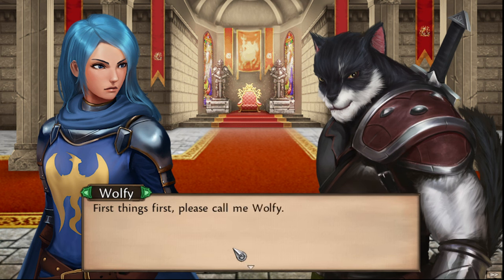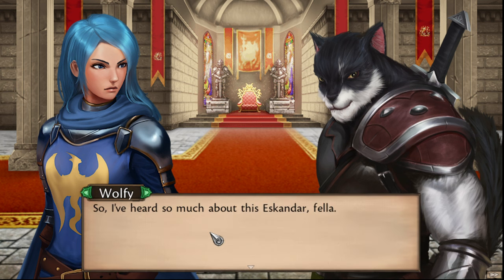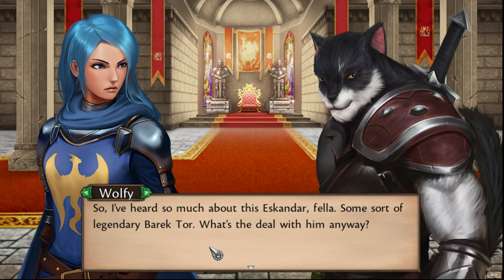Raskuja greets us: 'Greetings, human.' I ask him to call me Wolfie — 'Deal?' He replies: 'Yes, Wolfie. Raskuja will comply.' I've heard so much about this Eskander fella. Even though they speak with an accent — like broken common language — he's very polite, and I like that. Some sort of legendary Boraktor: what's the deal with him anyway? You would think he was some sort of god.